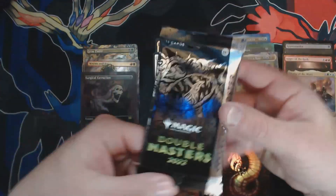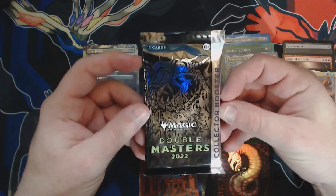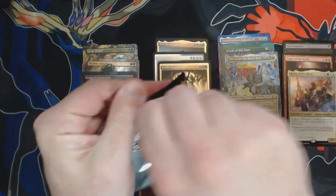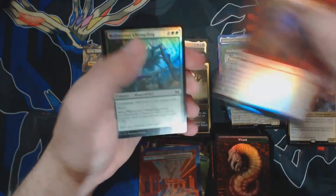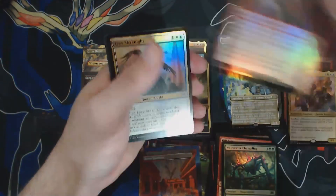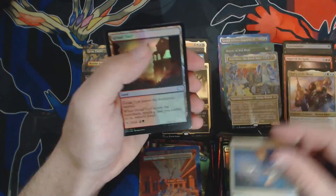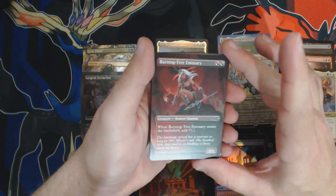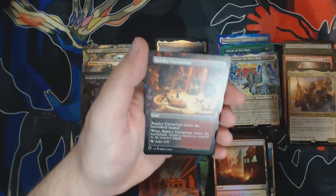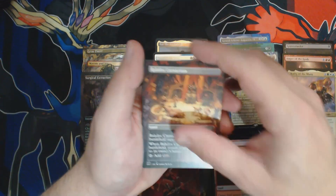We're here. We made it. The final pack of the entire case. This is it. It's been a journey. If you've been here the whole time, I really appreciate you being here with me through the entire case. It's been a very wild ride. Hey, Rift Bolt. Let's see what we get. I'm going to be sad to stop opening these — it's brought me such joy. It's been so fun. I mean, how many times am I going to open a Burning Tree Emissary that's just this amazing? I'm a little speechless as this is the last time we're going to get to open these.